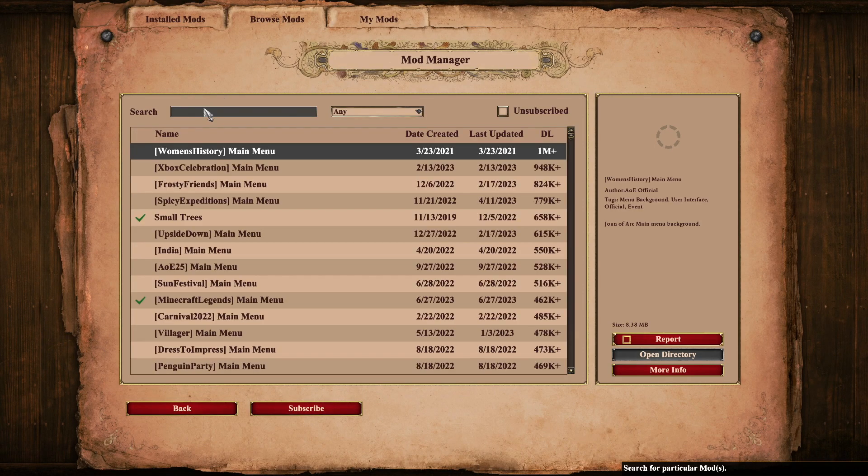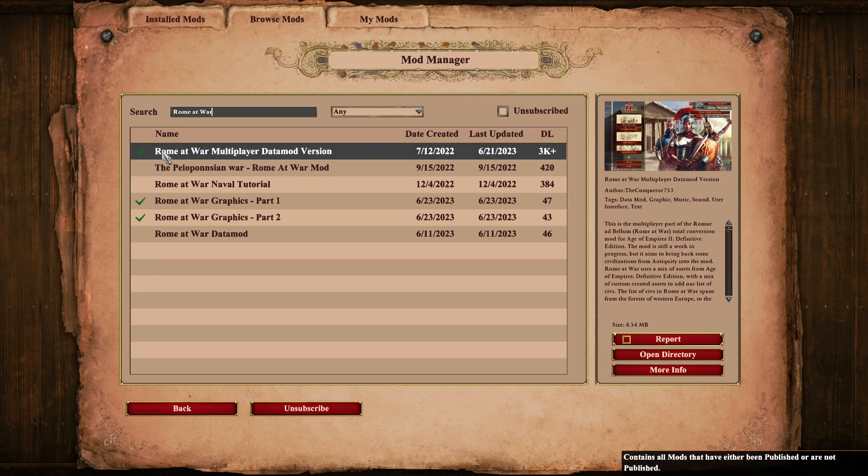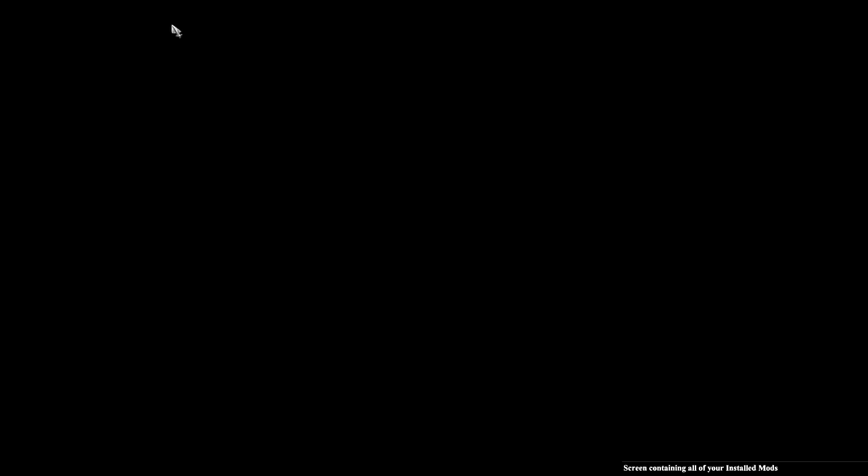All you need to do is go to your mod manager, browse for Roam at War, and subscribe to the multiplayer datamod version, as well as the graphics part 1 and 2. Once you've subscribed to these, go back to your installed mods and check the graphics part 1 and 2, then set the priorities up like so, with the multiplayer datamod at the top.